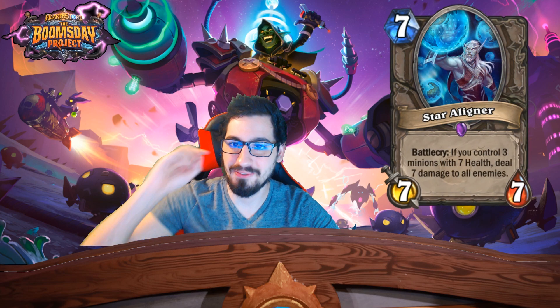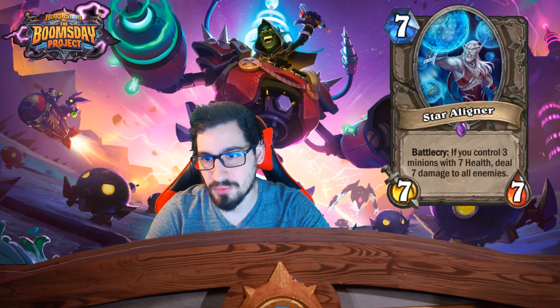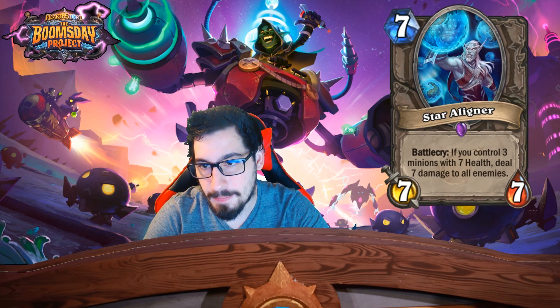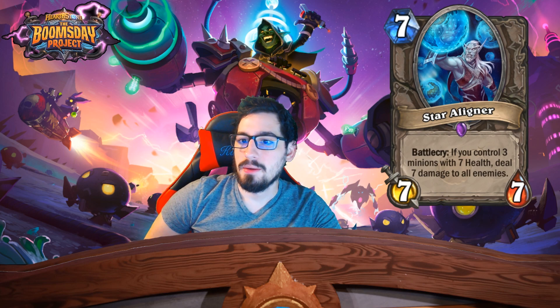Last card — Star Aligner, seven mana 7/7, battlecry: if you control three minions with seven health, deal seven damage to all enemies, including your opponent's face.